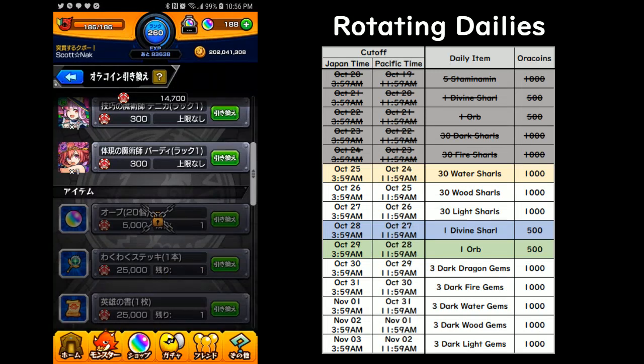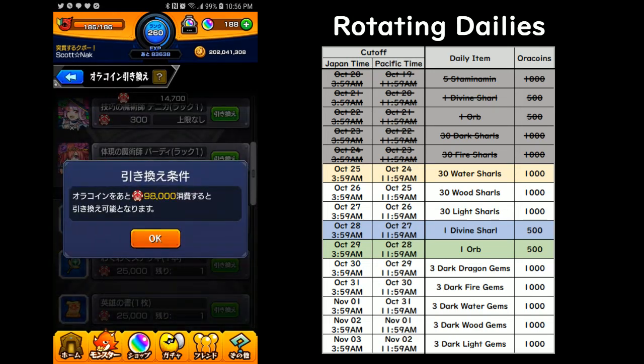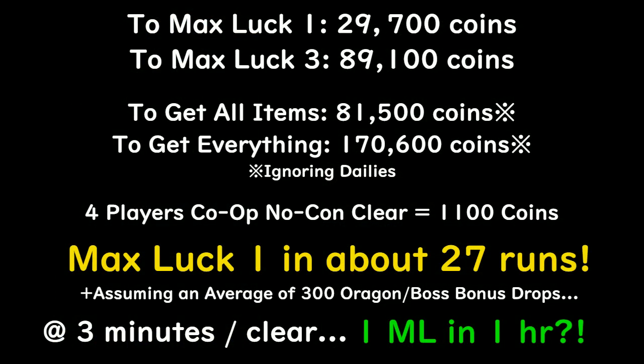More importantly, you really want to unlock this item here. You cannot get this orb reward — as you can see it's locked — until you spend 100,000 coins. It takes 89,100 coins to get all three max lucks, so your goal should be, no matter what, to get these 20 orbs. If you want those 20 orbs, you need to spend 100,000 coins anyway, so you might as well max luck everything.